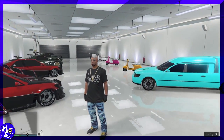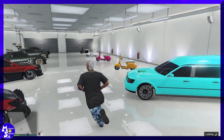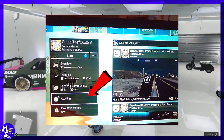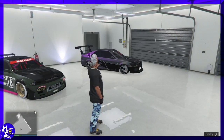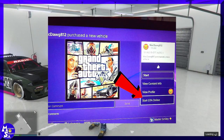Once you have all that set up, you want to set up your activity screen. Double tap your PlayStation button and you should be prompted to the main menu. Go down and scroll to the activities tab — it should look like this. Once you do that, click on a player that has recently played GTA.